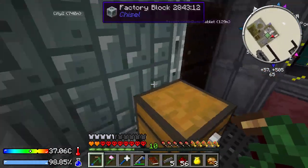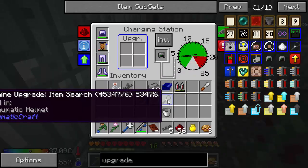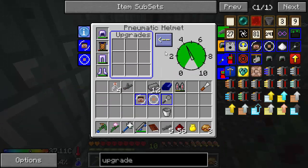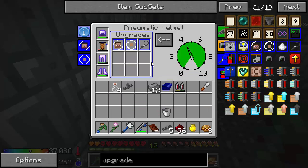Let's get going with our upgrades. Click on the inventory — this is the upgrades for the helmet, this is the upgrades for the charging station, so don't get too confused. Entity tracker in there. Block tracker. Item search. And really the only other one we could do would be the coordinate GPS or the volume upgrades.